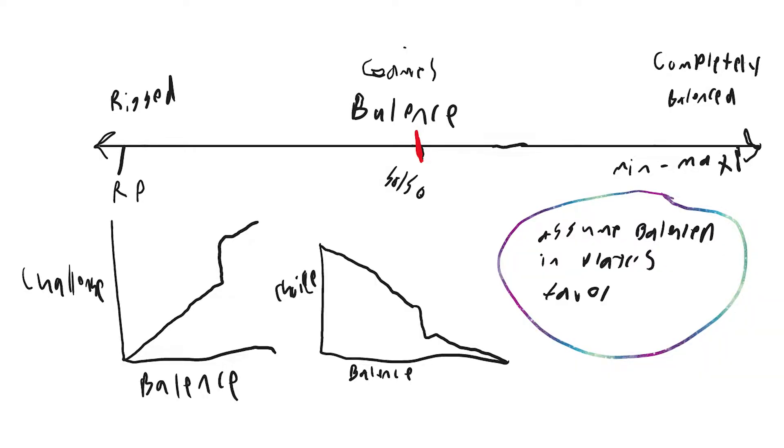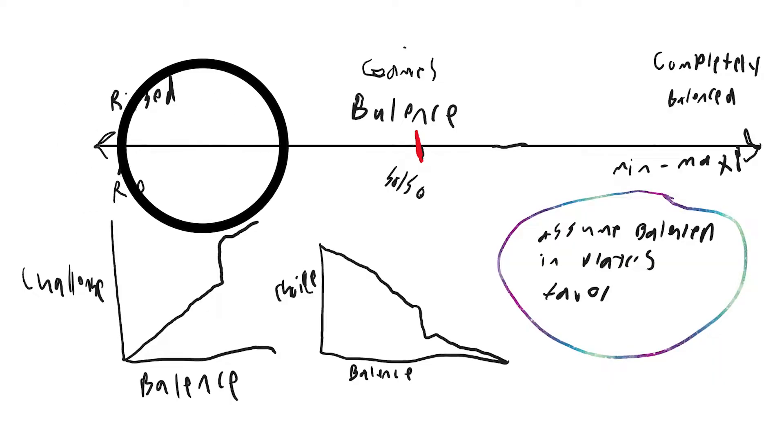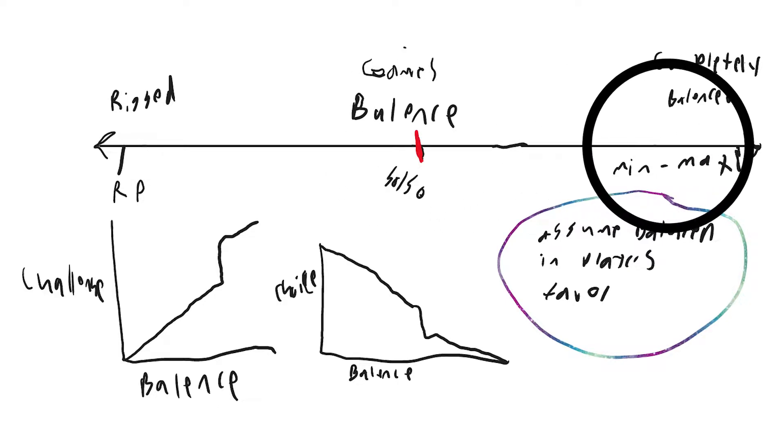That is the majority of the game. You can sprinkle some losses in here and there, but for the most part you're balancing the game for the players to feel like heroes and to be triumphant. Looking at this line, you can see that I measure balance on a spectrum. On one end is completely rigged for the players to emerge victorious — no matter what, they will get the outcome they want. And as you go further to the right, you'll eventually see that the other end is complete min-maxed.